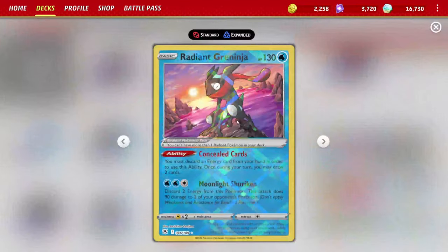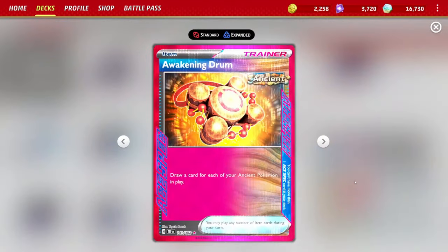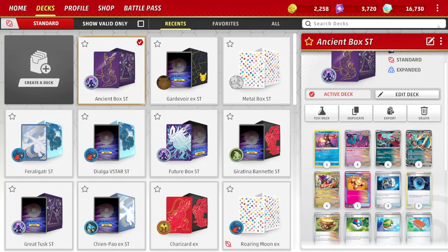We're using Raiding Greninja with its Concealed Cards ability — very reliable. Ancient Drum is a great tool; it's an ancient item card. The big deal is you get to draw a card for each ancient Pokémon in play. You don't want to use it when there's only one or two, but when there's three, four, or five — use it to get as many new cards in hand as possible.